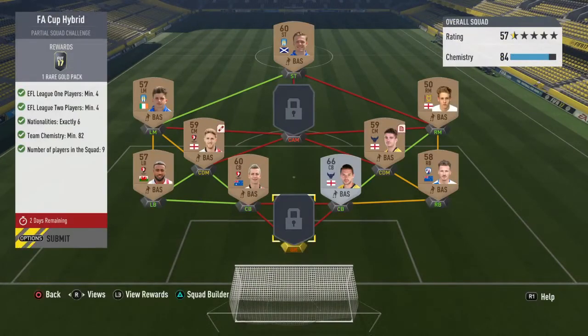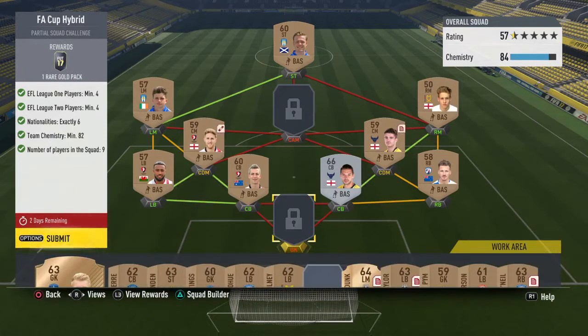Jumping right into it, you can see there you have to have a minimum of four EFL League 1 players, a minimum of four EFL League 2 players, exactly six nationalities, and at least 82 chemistry.